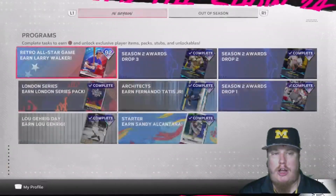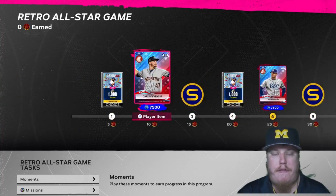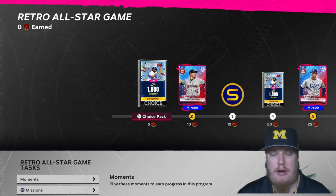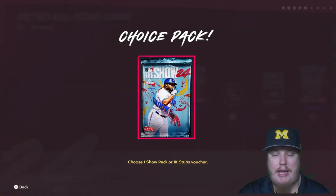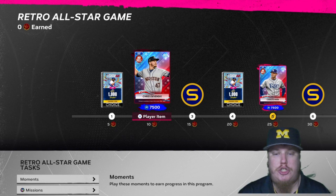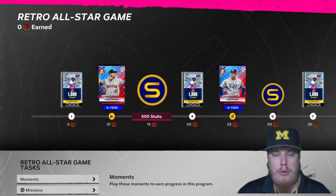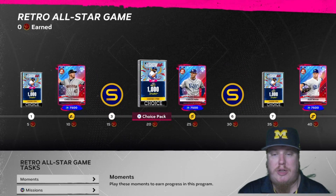Let's talk about the Retro All-Star Game program. It's a 50-star reward path. At 5 stars you get a choice pack — choose between a Show Pack or a 1,000 stubs voucher. At 10 stars you earn 7,500 Season 2 program XP, plus the relief pitcher for the Houston Astros, Chris Devenski, as an 89 overall — the 2017 All-Star with a fastball, changeup, and slider, posting 11.3 hits per nine. At 15 stars, 500 stubs. At 20 stars, another choice pack — Show Pack or 1,000 stubs.